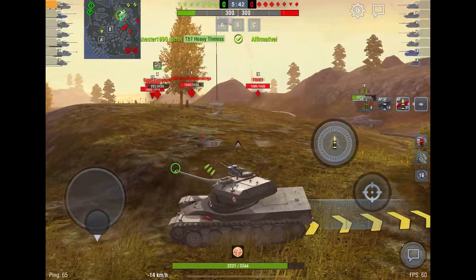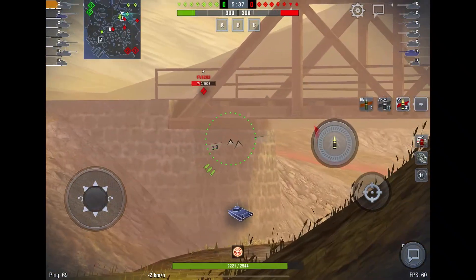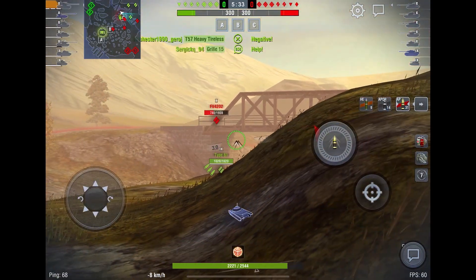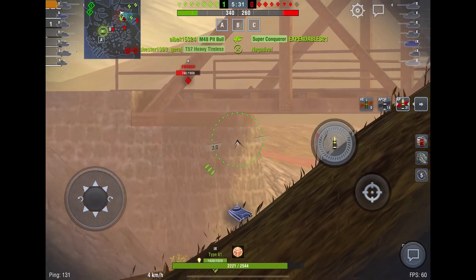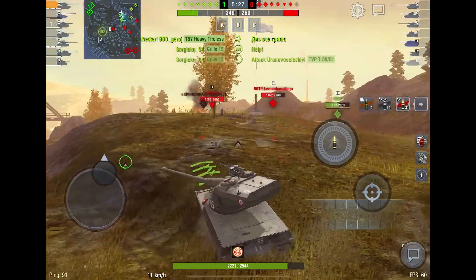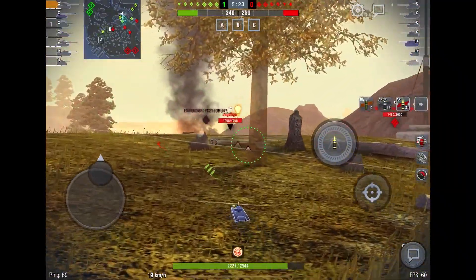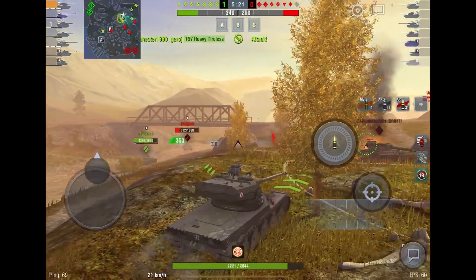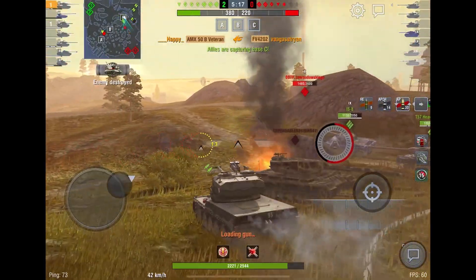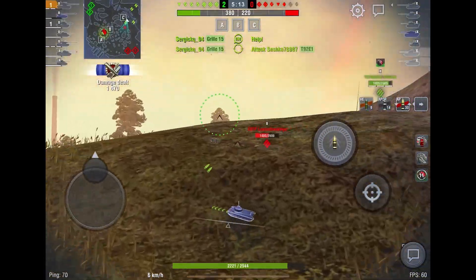The Super Conqueror is pushing up — I think he's going to die soon. I'm waiting on the FV for a possible mistake, but it doesn't seem like he'll make one, so I start moving ahead. Their forces are way too scattered; they didn't take the other side of the river, so they're pretty much going to lose.